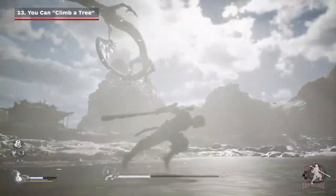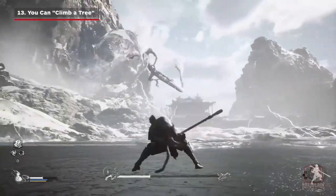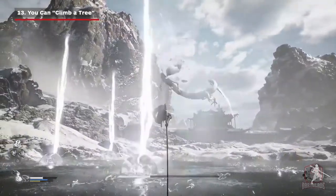During the fight with the white dragon, it releases a thunder attack that covers a lot of ground. Instead of dodging each spark, the monkey uses the monkey climbing a tree skill set, which sees him climbing his Ryu Jingu Bang to avoid the attack.